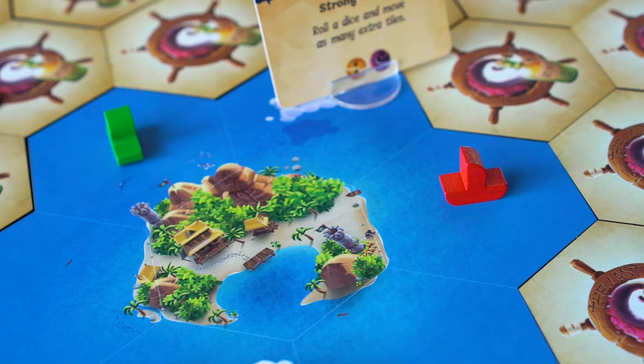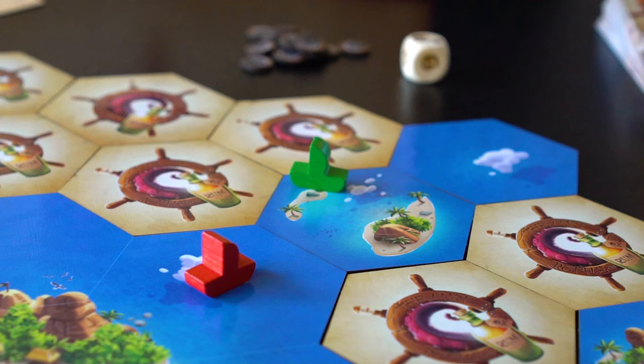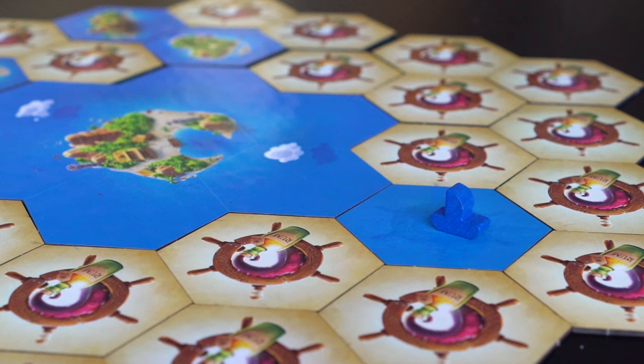Let's go through each of the actions players are able to take, starting with sail. Using the sail action, a player may sail onto an adjacent tile, even if it's occupied by other players. As a player moves through unexplored tiles, they are flipped over.